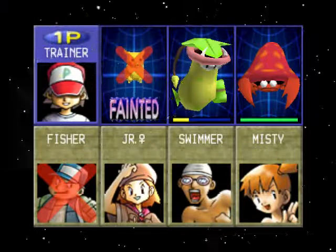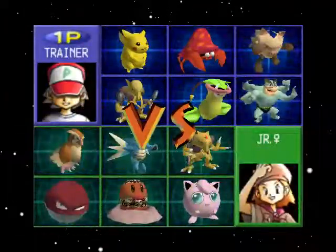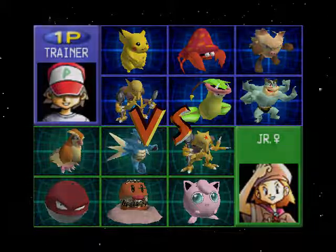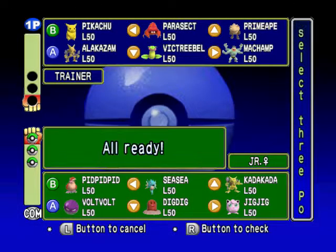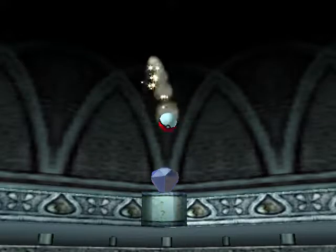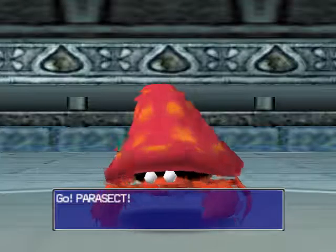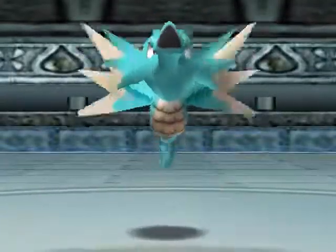Next we're going up against the Female Junior. Female Junior has a really good mixture of Pokemon. Let's start off with Parasect, then we'll go Machamp, and whatever that last one was. We got Parasect just in case - we sent out Alakazam first and of course we get Horsea.